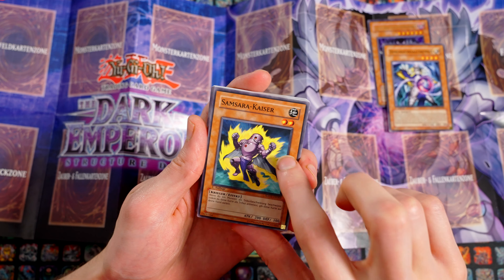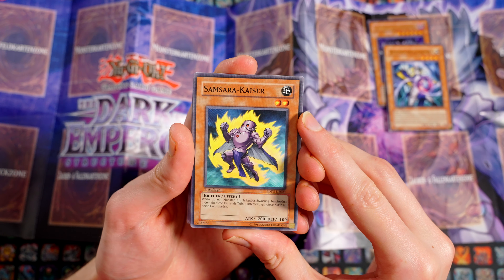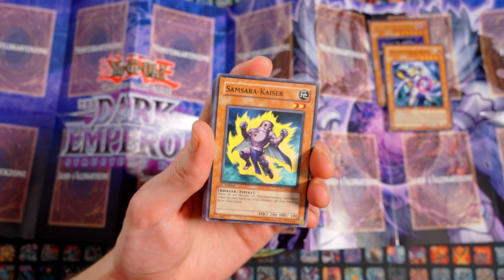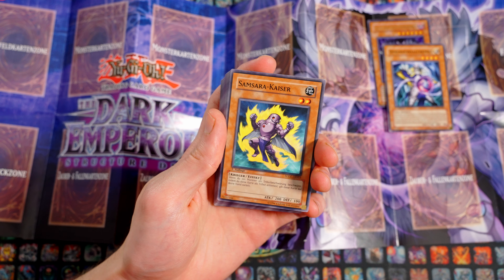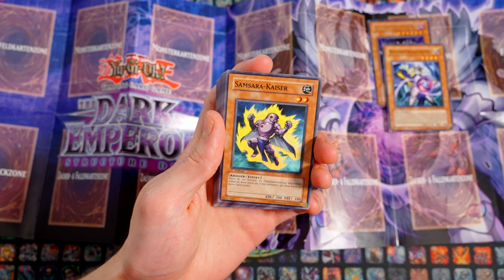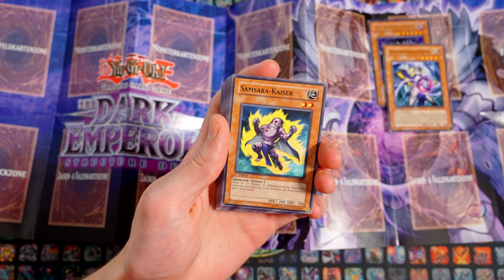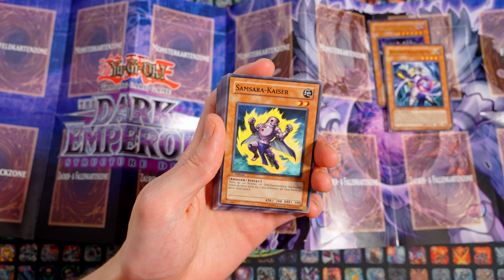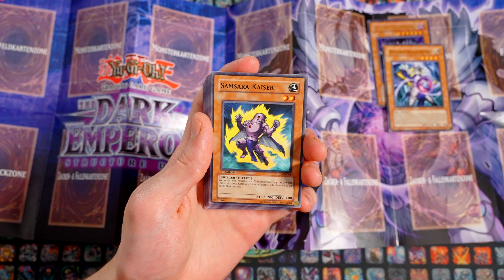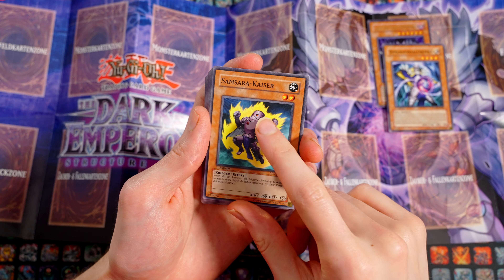Dann haben wir Samsara Kaiser, einer der neueren Karten – quasi der Vorläufer von Vasallen. Stufe 2 Erde, Krieger, Effektmonster, 200 Angriffspunkte, 100 Verteidigungspunkte. Wenn du ein Monster tributbeschwörst, indem du diese Karte als Tribut anbietest, gib diese Karte auf deine Hand zurück. Das ist sehr interessant. Rein theoretisch kann man da vielleicht komische Loops machen – er ist auch nicht hard once per turn. Er ist ein Krieger Stufe 2, Isolde kann ihn aus dem Deck holen.